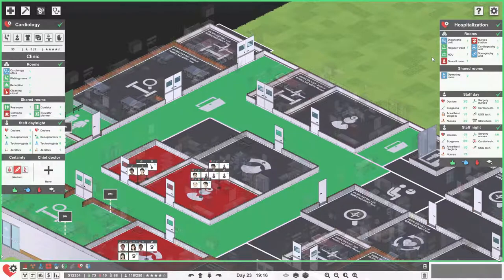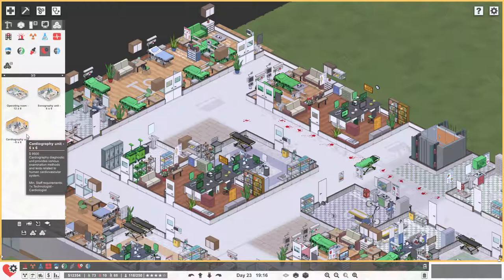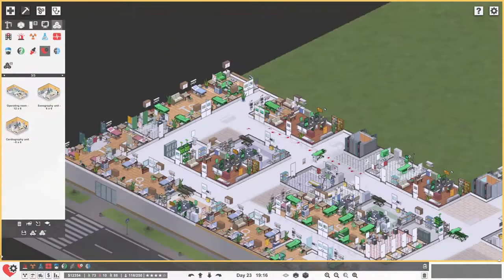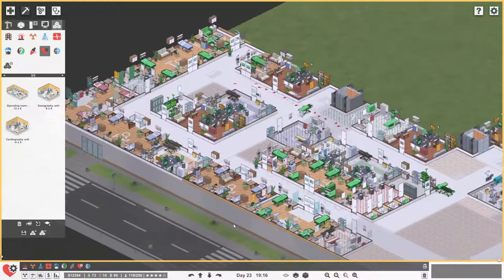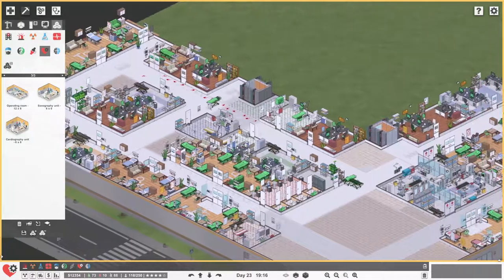Looking at cardiography — so we need an operating room, cardiography unit, and sonography unit, and they won't fit in here either. So we're a little — our area isn't great. This design didn't end up working so well for hospitalization, but either way we've got stuff going on.